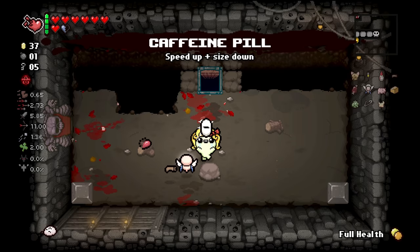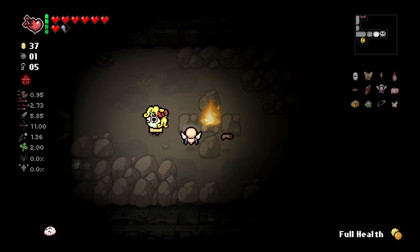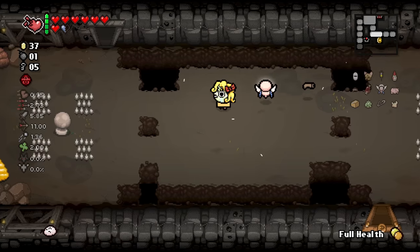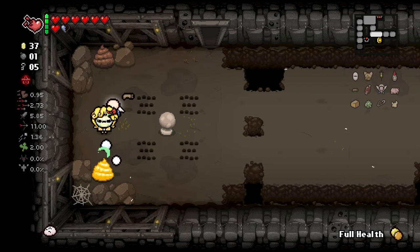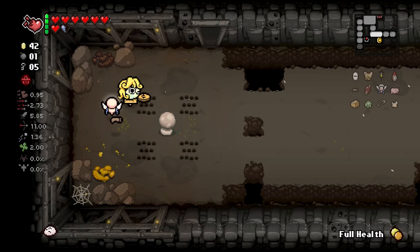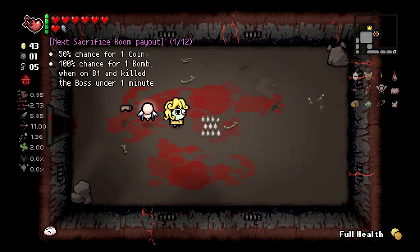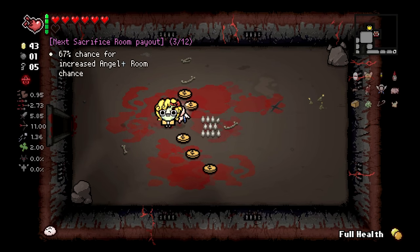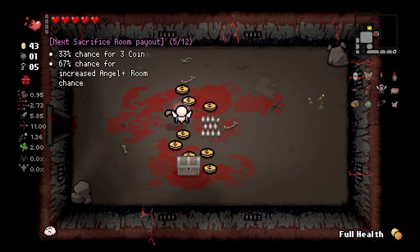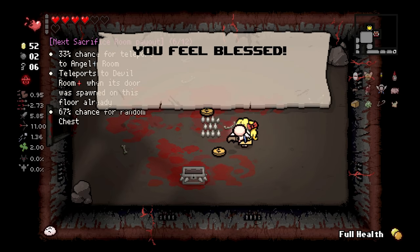Speed up, player size down, random pill. The speed up is good because now we're just about at default speed again. Let's go look at the sack room. There's also money here too. 43 cents is good. And we also have the arcade as well that we can mess with. I feel blessed.